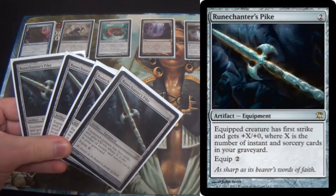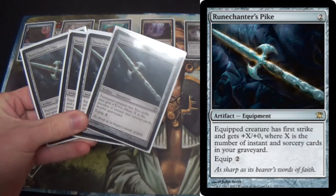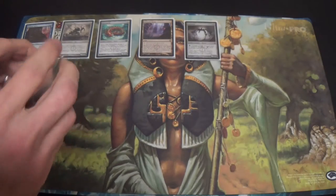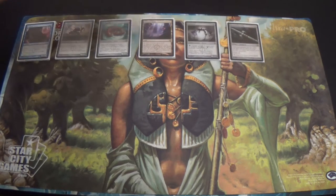I'm running four Runechanter's Pikes. Sadly, no improvement to the toughness, but it gives +X/+0 and First Strike, based on the number of instants and sorceries that we have in our graveyard. And boy, do we have a lot of instants and sorceries — we're getting there soon enough.